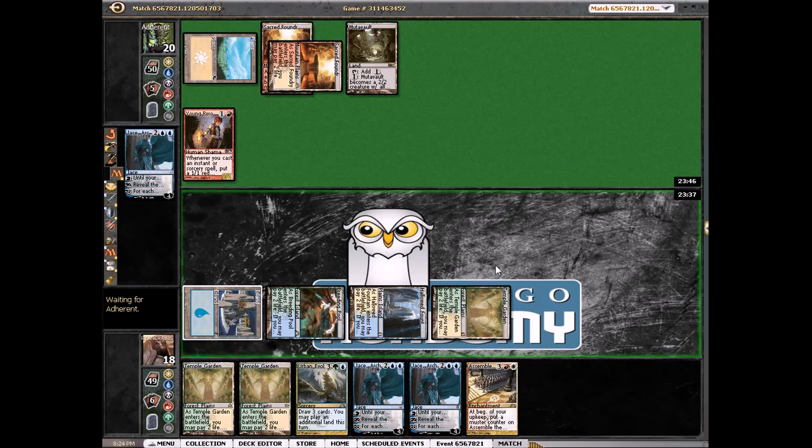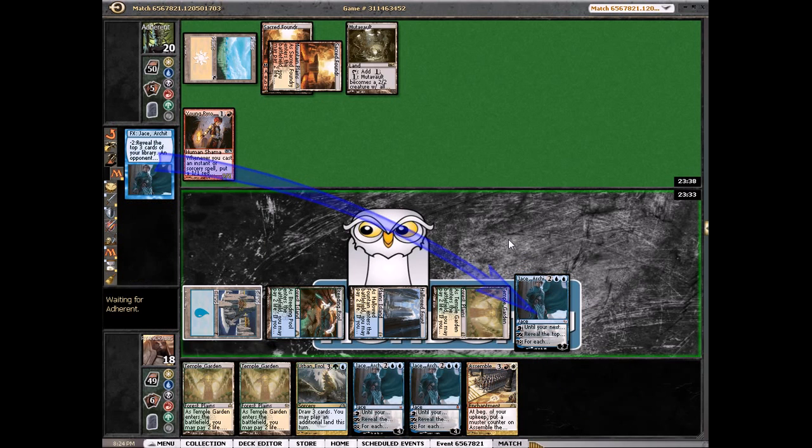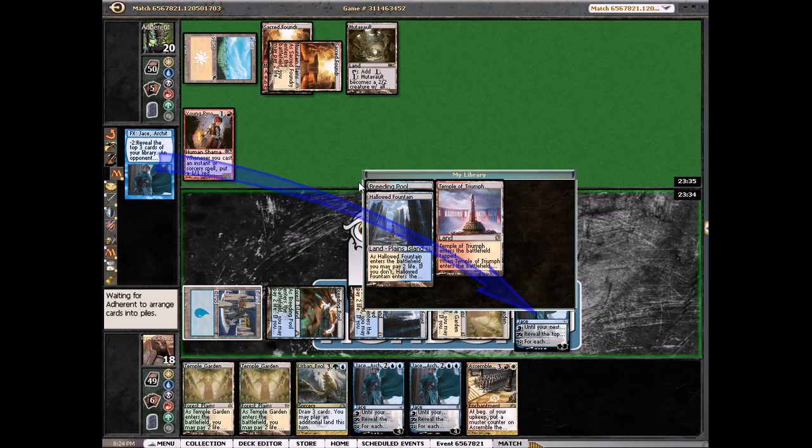Looks like he has a burn spell — he left it open and he didn't attack, so we can make a token. It might be right to just minus it and try to dig for some action. I think that's better. We drew three lands — okay, I'm glad I got those out of the way.